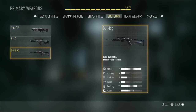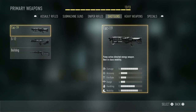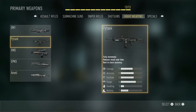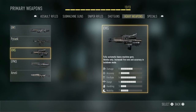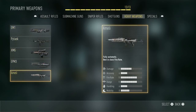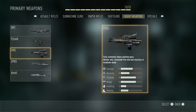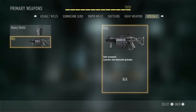For the shotguns we have the TAC-19, the S-12 and the Bulldog returning from COD Ghosts. The TAC-19 is a very interesting one as it's a directed energy weapon. The Bulldog is burst fire, so if you're interested in semi-automatic shotguns that's probably the one for you. For the heavy weapons — the new LMGs in this game — we have the EM-1, the Pitek, the XMG which are akimbo but really bad and not recommended, the EPM-3 and the MLE. The EM-1 and MLE are decent options. For special weapons we have the Heavy Shield and the MDL.